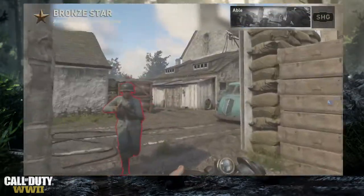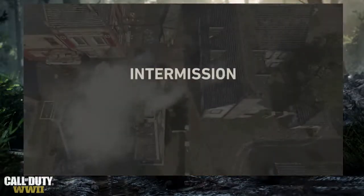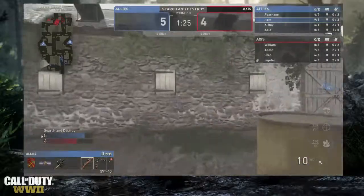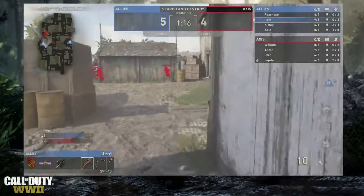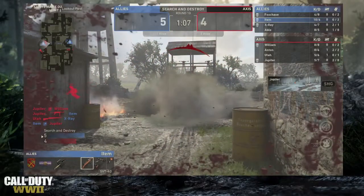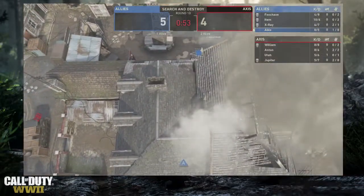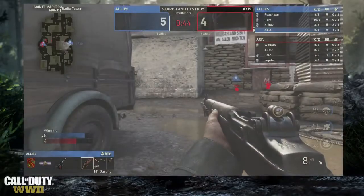Another close round — just two unlucky deaths creating that 2v4, and once you're in a 2v4 it's almost impossible to come back. Five to four Allies. Staying with them, following item — the top KD in the tournament so far. Running towards A, getting support from mid street. Utah can't get the shots on item, Jupiter kills William, item kills Jupiter. Over on B bomb site it's a 1v2 for the Allies — the bomb gets planted at A but it's hard to see exactly where on the CODcaster.